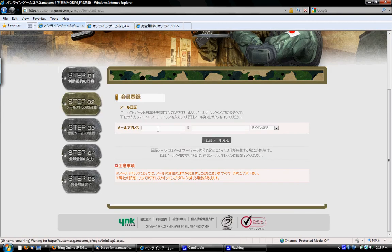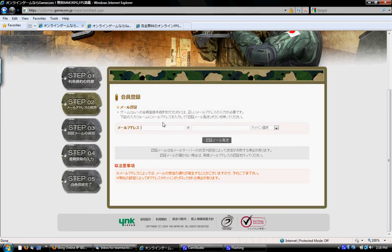You're going to put in your email here. Put in your email and select either one of the accounts already listed. If yours isn't there, click this button and you can type it in, then click the big grey button.